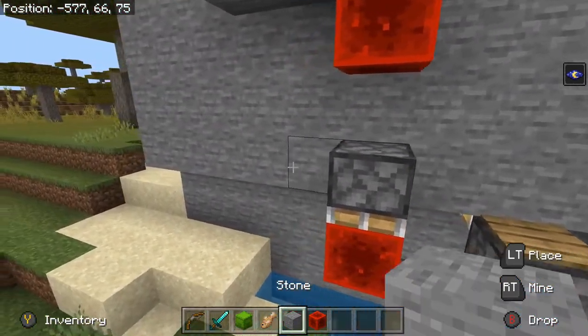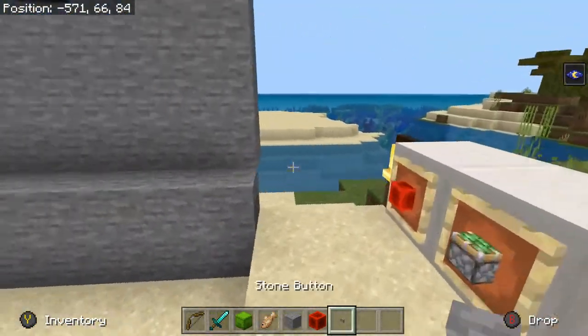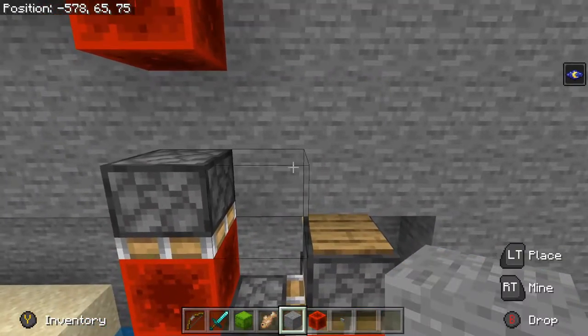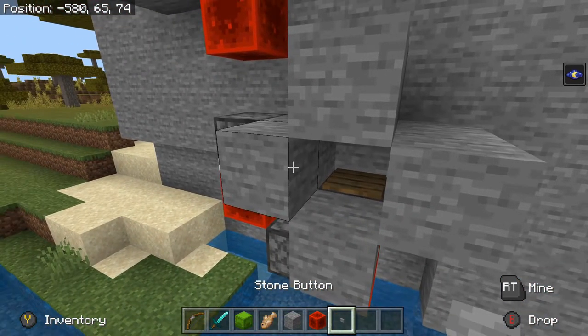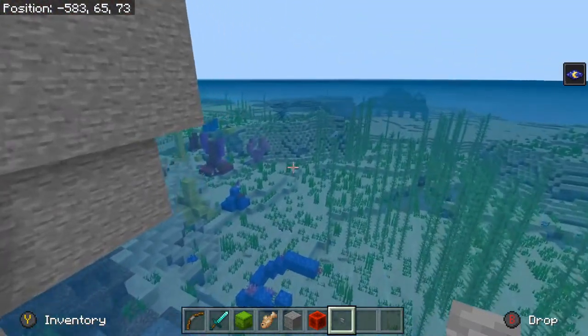Now, the reason why I said you needed a button is simply for the water. The water's going to come in, and where everything is, this is what your corridor is going to kind of look like. I put the button right there to keep the water from going any farther past that point.